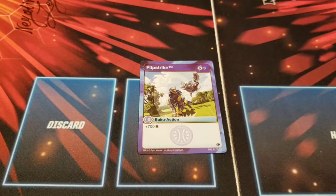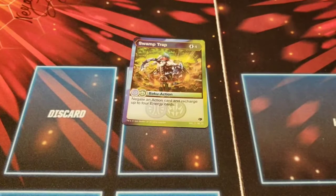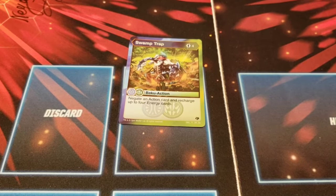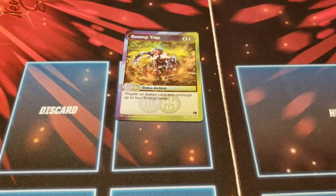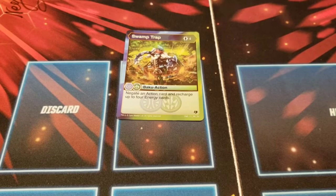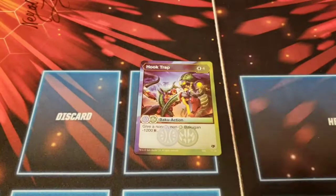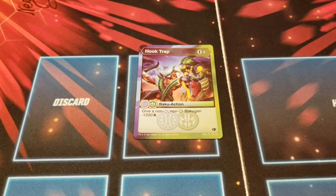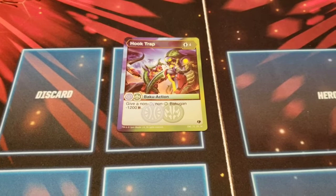Flip Strike™ — three cost, 700B; Bakunami is better. Two of those. Next, Swamp Trap — the good card! Four cost: negate an action card and recharge up to four energy cards. Once you're at four energy, negate something for free — holy crap, that is not what I would have expected but it is very good, and recharge too. Hook Trap — four cost, give a non-Aquas, non-Ventus Bakugan minus twelve. That is insane — it hits four out of six colors. Two of those.